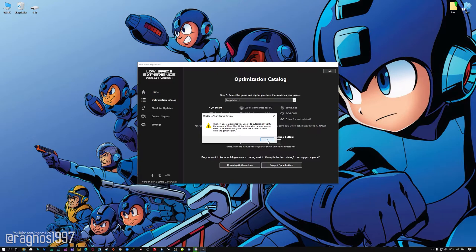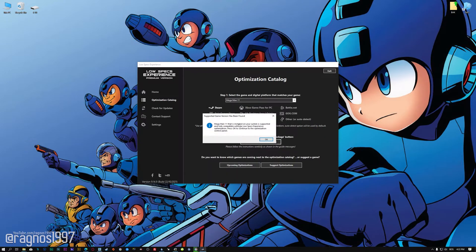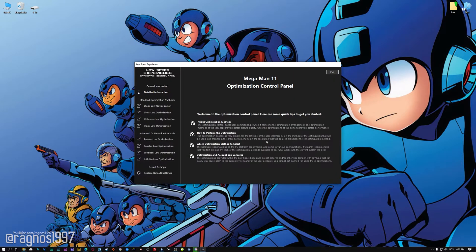Now, if the Low Specs Experience does not automatically verify the installation location, simply select the location where your game is installed. Press OK, and the optimization control panel will load.